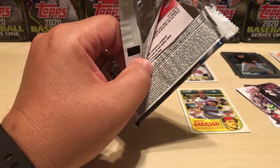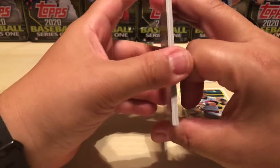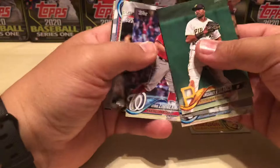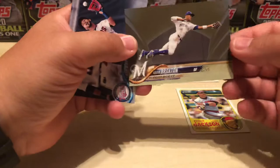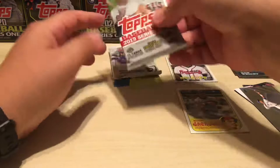2018 Series 1 — looking for Devers, Buehler, Albies, Andujar, Flaherty, Robles, Hoskins, Verdugo, and all those guys in parallels. We've got Polanco, Upton, Colone, Zimmerman, Nelly Cruz, a gold Keon Broxton numbered out of 2018 — 1660 out of 2018 — Eddie Rosario, All Smiles, Nelson Cruz, and Vasquez. A couple packs left.